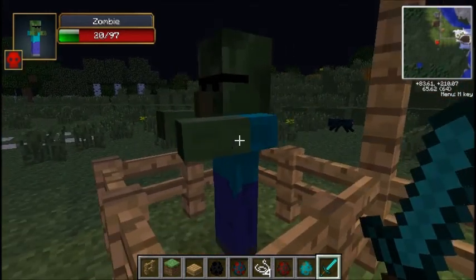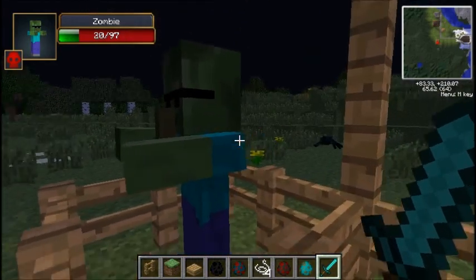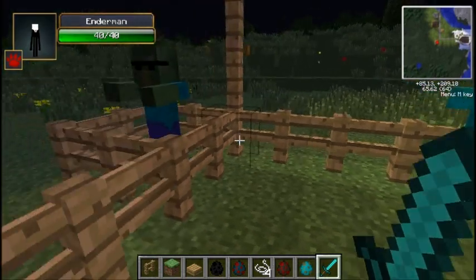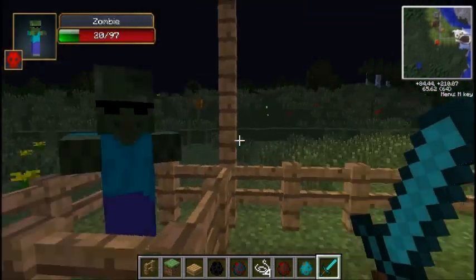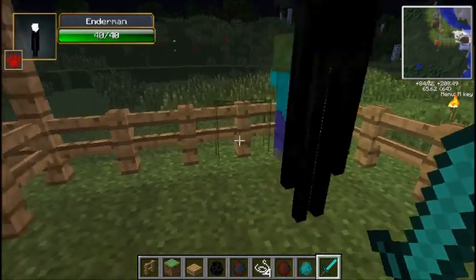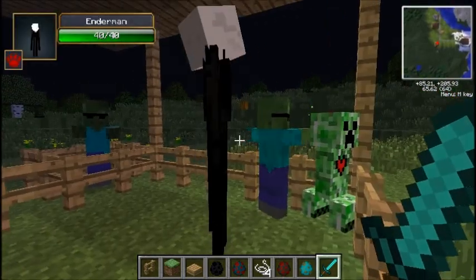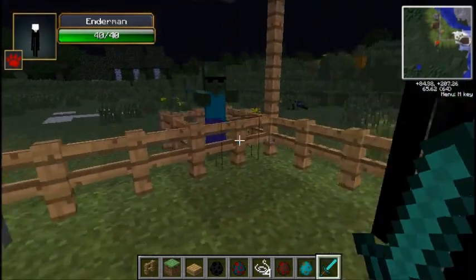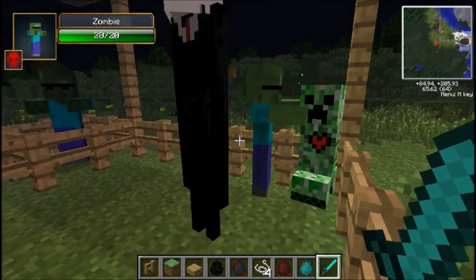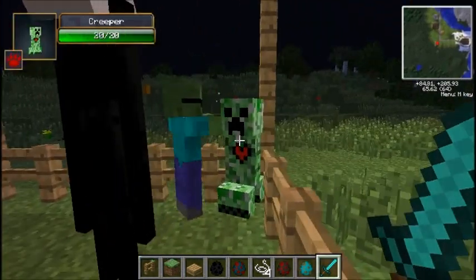Next are the zombies. The villager zombies have the same thing as the regular zombie — I put both here to show that they basically both have the 'Deal With It' sunglasses. The render couldn't fit the official sunglasses unless I used a 64x64 texture pack, so they're a simplified version. The idea is that during the day zombies burn up, so I figured it would be cool to have them wear sunglasses to protect from the sun.